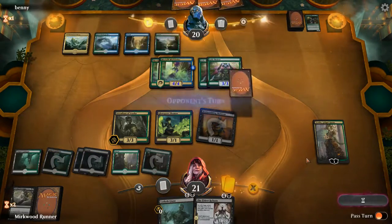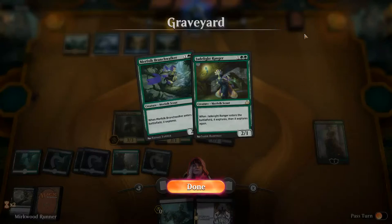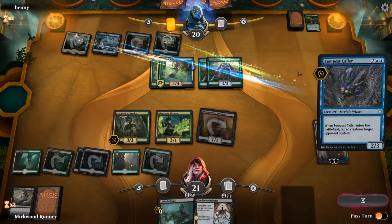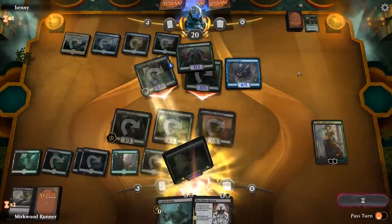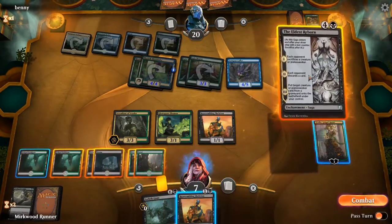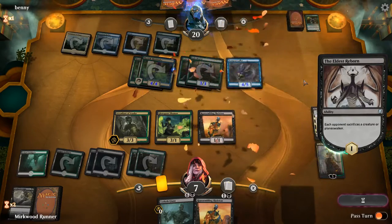Next turn we're gonna use Eldest Reborn. What do we get back with it? We don't have anything now, but we can also take from his stuff. I think we might just be dead. They untap — it's fine. I think we do this and then he has to get rid of a Jade Bearer.